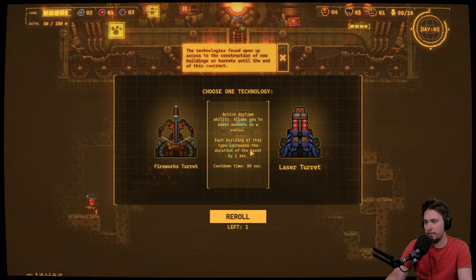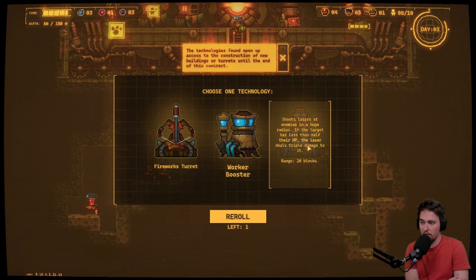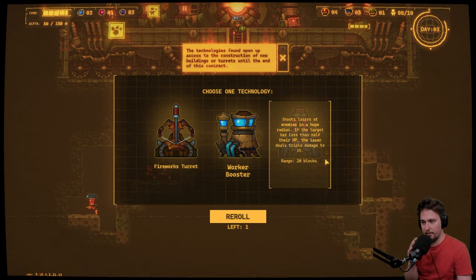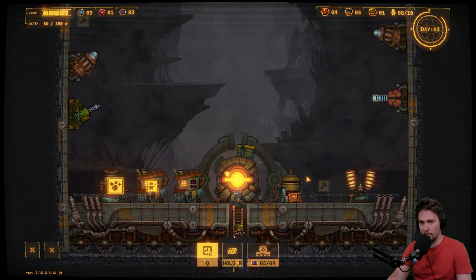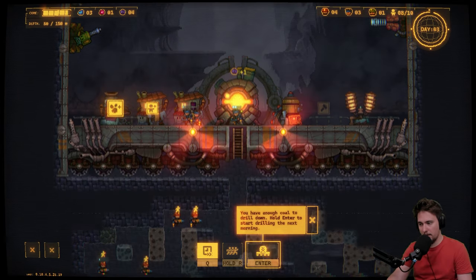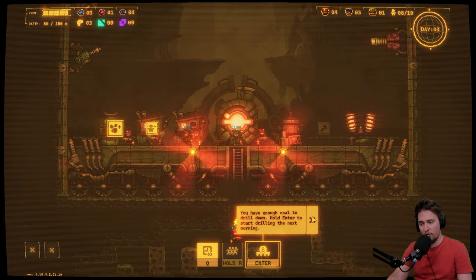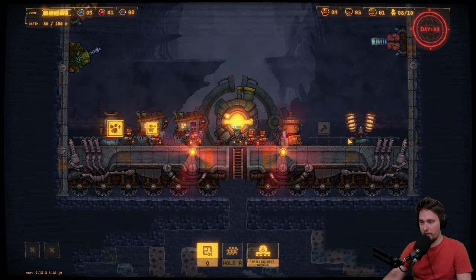Worker booster: active daytime ability allows you to boost workers in a radius. There are a lot of different turrets — lasers with a huge radius, I love it! Let's go back because we have everything. We have enough coal to drill down — hold Enter to start drilling the next morning. That's what we do because we don't have anything else to do.